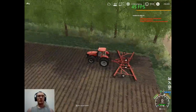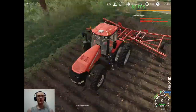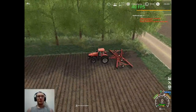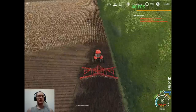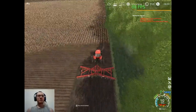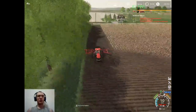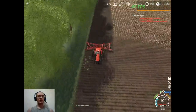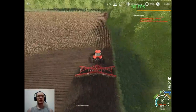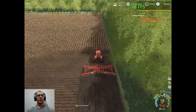Hey, what's up guys, Crap Farms here and welcome to another video. We are back here on Midwest Horizons in the Magnum 380 with our Case disc. We're going to do some more disking — get field 24 disced and done, and then tomorrow we'll be able to move on to some planting. We'll plant field 72 and field 24 and get our wheat in the ground so our spring wheat is ready to rock and roll.